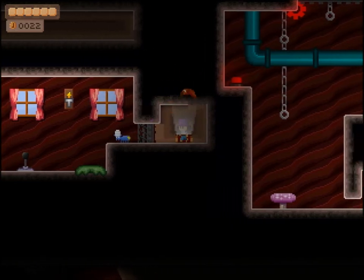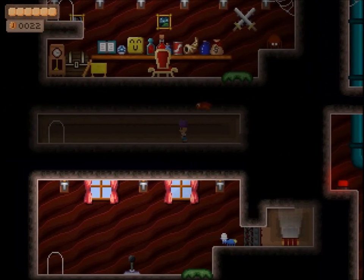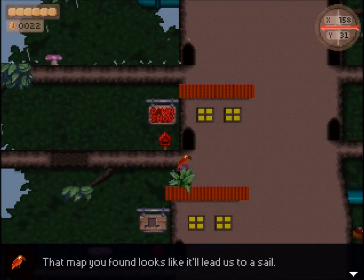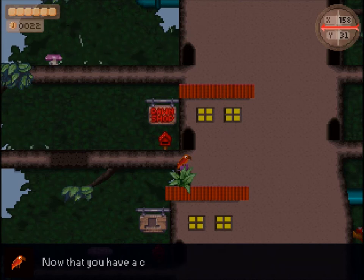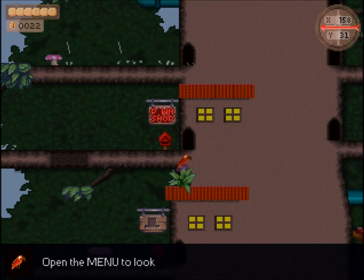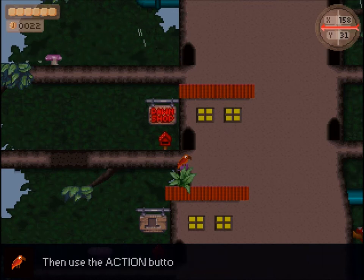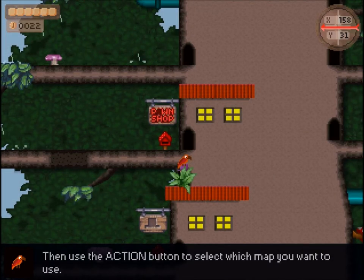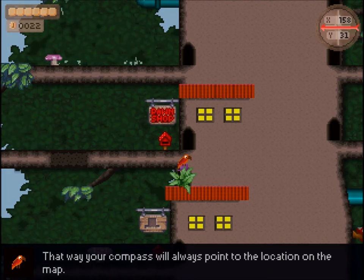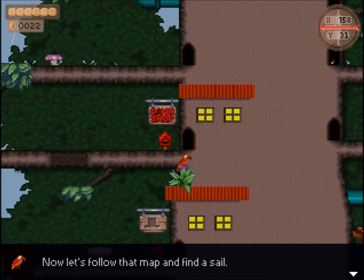With the sail map in our possession, we can try to climb back out of here. And we'll go down there and tell Mr. Purple Hat Salesman that we just picked up the map. The map leads us to a sail. Now that you have a compass, we should be able to find it, no problem. Open the menu to look at your maps. You can browse through your maps with the arrow keys, then use the action button to select which map you want to use. That way your compass will always point to the location of the map. This compass will probably only work outdoors. Now let's follow that map and find a sail.